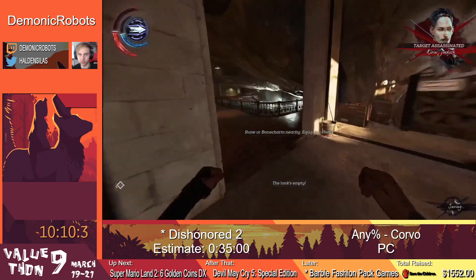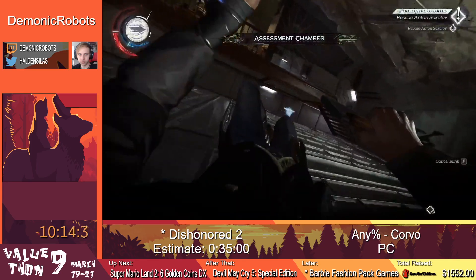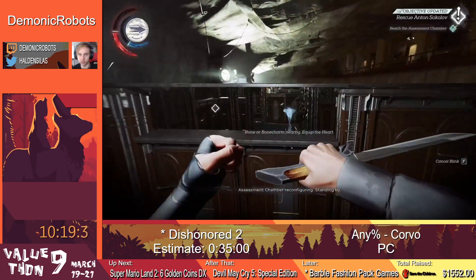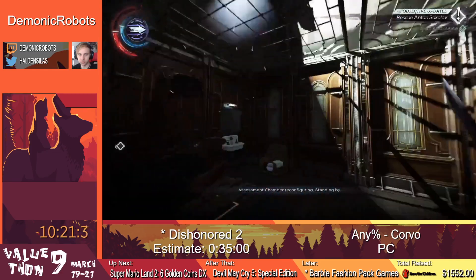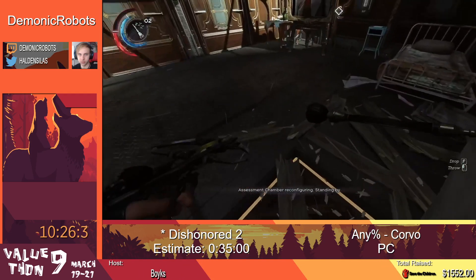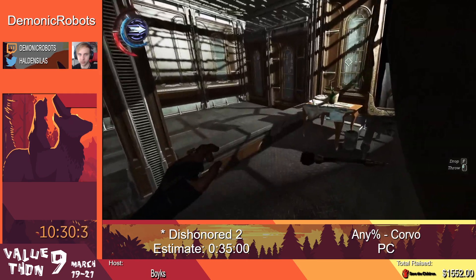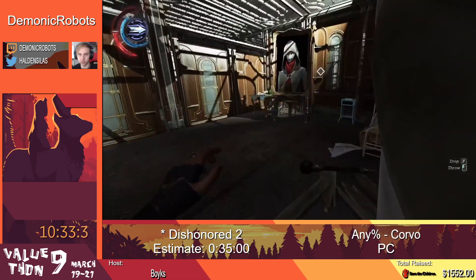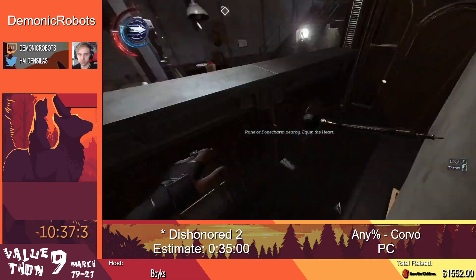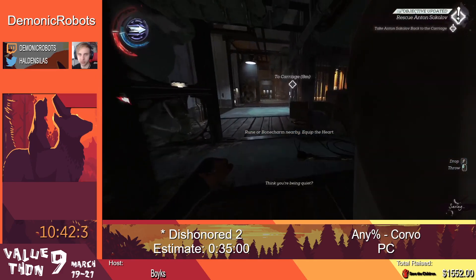That's kind of how the format of these missions works — you want to kill somebody and then go do a certain action. This is a little maze thing that we're supposed to do but we're going to skip that completely. We're going to sleep dart Anton Sokolov — he's our friend that we're rescuing, I promise he's okay. Because Emily and Corvo take the same path, they have some very similar stuff that happens, so sometimes I can get them confused.